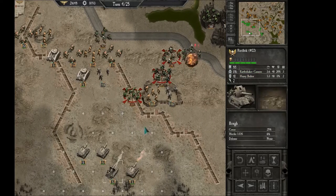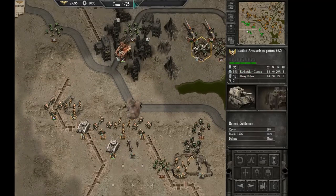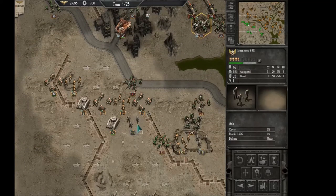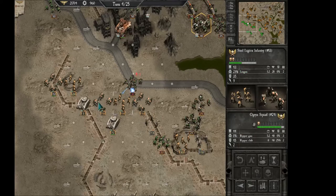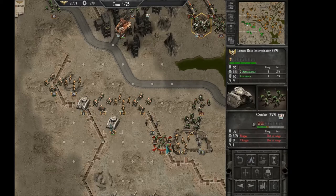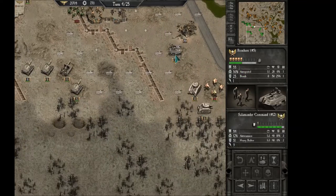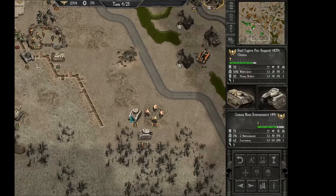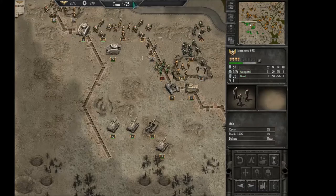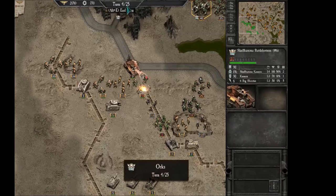We are taking care of the enemy heavy guns because we need to get to the battle fortress and kill it. Because we need to destroy the artillery fortifications that are right next to it. And that's a little unfortunate, but what can we do? And we are using this very moment to resupply since those gretchins are completely out of here right now.